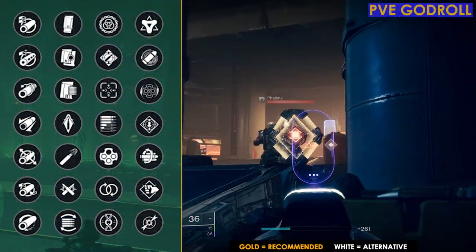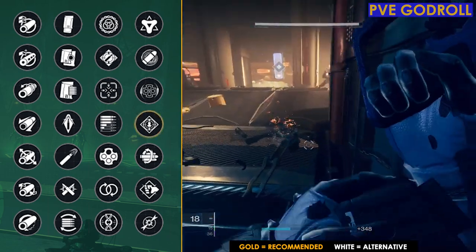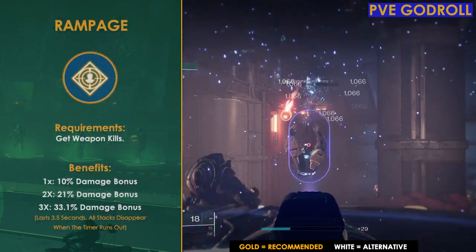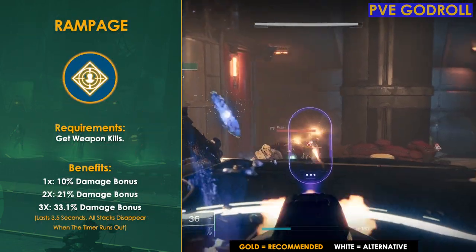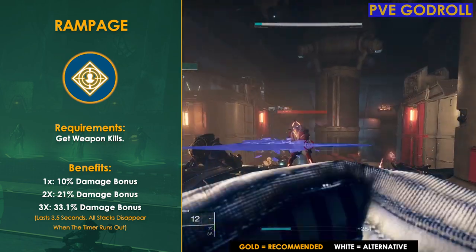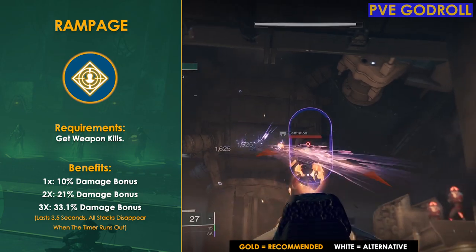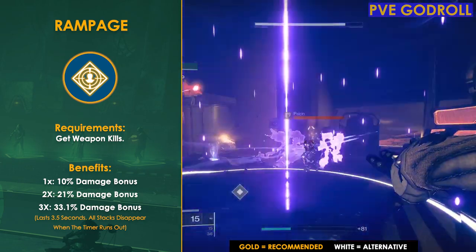Starting off with the PvE god roll, in column four the first perk I'm going to recommend is good old-fashioned Rampage. While there are a lot of great perk options in this column for a pulse rifle, I feel Rampage is a really good option because you're going to get that consistent damage output as you take down enemies. Each kill will refresh your timer, so as long as you're killing things you should be able to keep this buff up and active. It can give you up to 33.1% damage, which is Kill Clip level of damage.